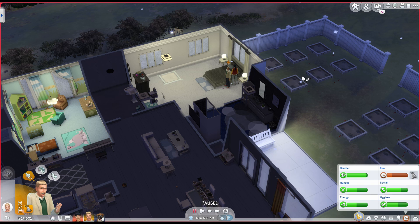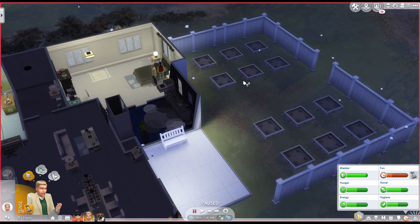Now that I have Seasons, things are a little bit different. One of the things that's pretty different is the way that we garden. The items that we garden now have a specific season that they will grow in. Snapdragons grow in fall and spring, so we basically have to wait until then — right now they're just dormant.